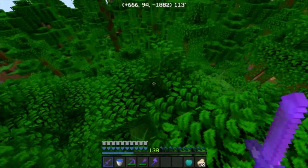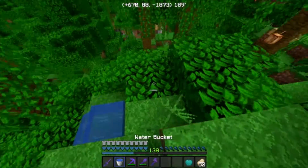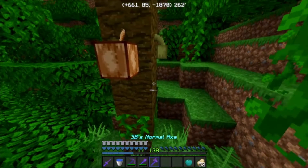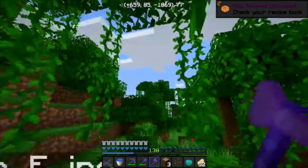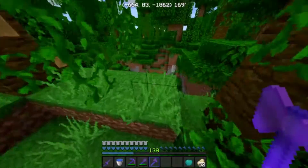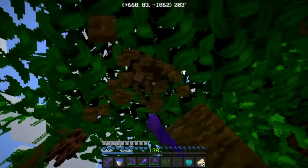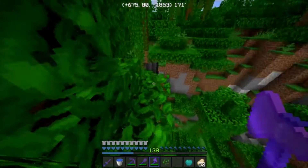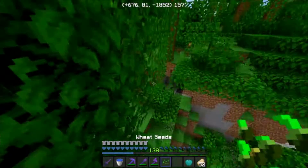Sorry for the lag guys. Cocoa beans — there are some right there, they're everywhere. You need jungle wood to grow them though. It is so laggy right now. I love cocoa beans! I should make a cocoa bean farm. That's okay, I'm just going to AFK right here until it stops lagging.